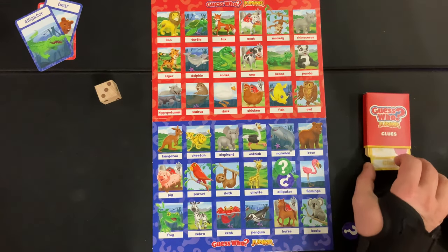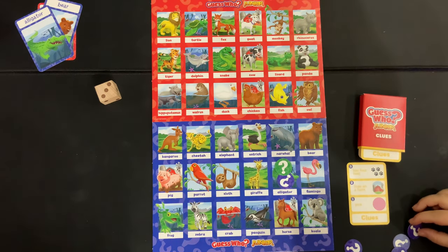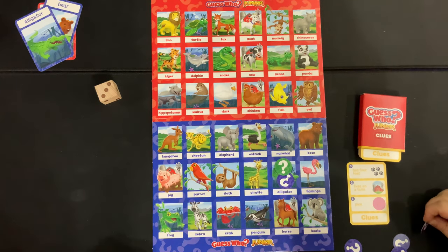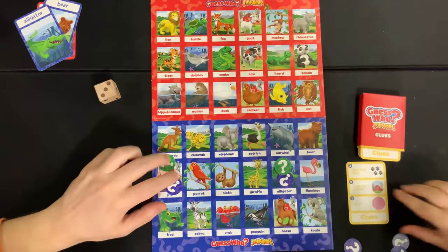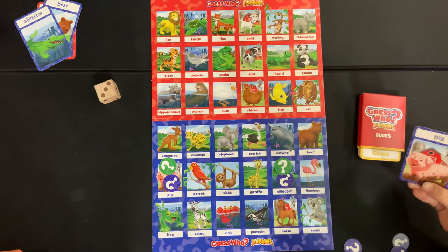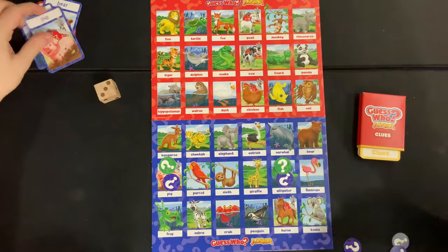I roll a three, so we get all three clues and the whole card comes out — nothing hidden. It has four feet, lives on a farm, and it's pink. Ready? One, two, three — we both got it! That's the pig.